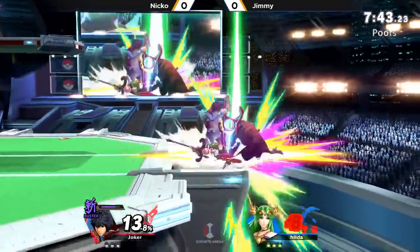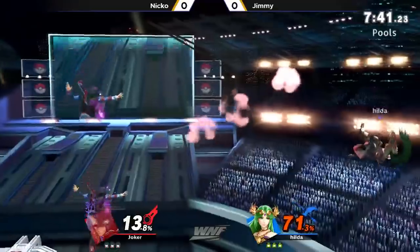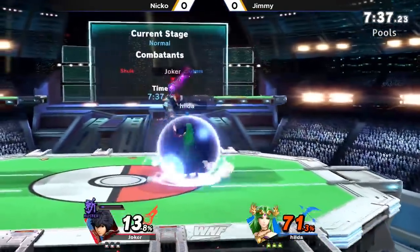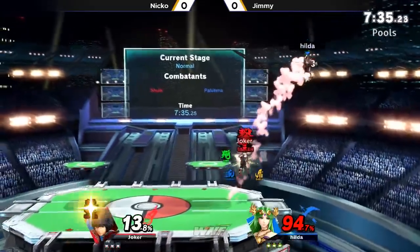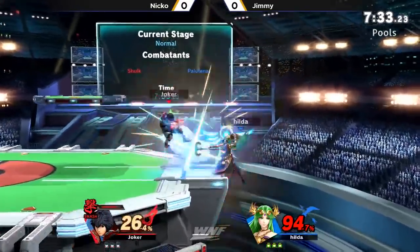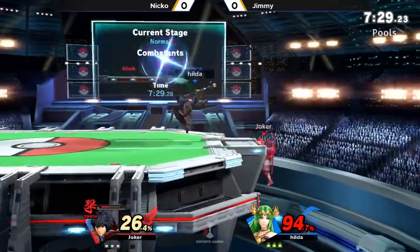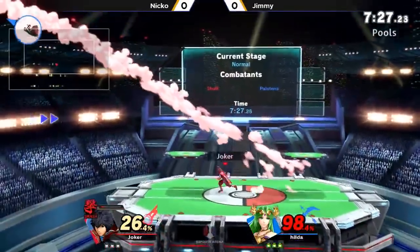He's got cluster mode activated. Big damage right there. The down throw into the up B — I think that's like a combo that works specifically because of the Buster Art. In Buster Art you have a little bit lower knockback but you have higher damage output.